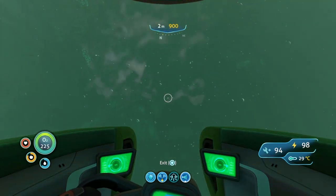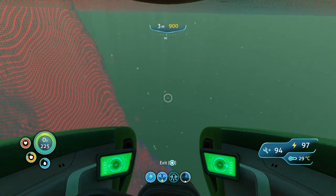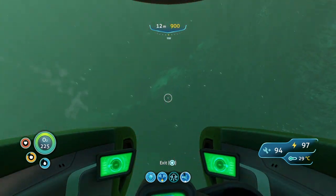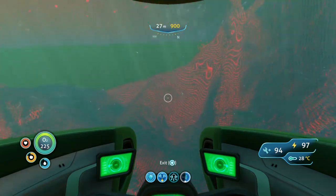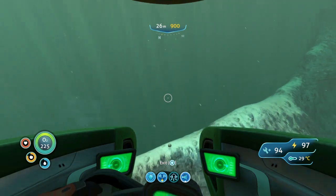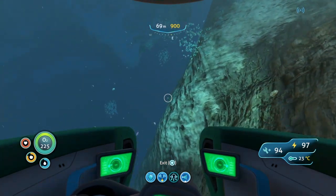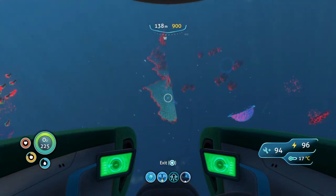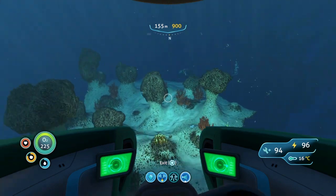When you arrive at the mountain, stick left — mark my words. You can hear the Reaper Leviathans out there; they are to the right. Stick left so you don't lose your Seamoth or Prawn Suit. Come along the left side — this is a very dangerous trip, so make sure you're prepared with food and water. You're going to be diving quite deep so if you're taking the Seamoth you'll need a depth module. You'll recognize the area by the big pink-purple floaters.